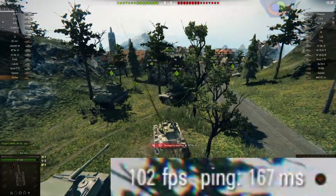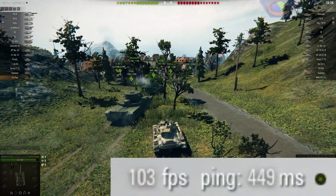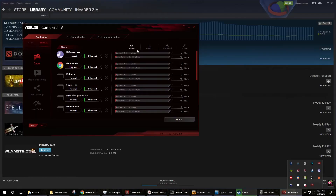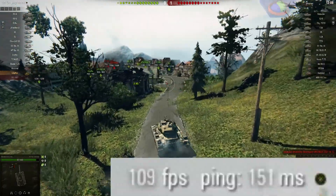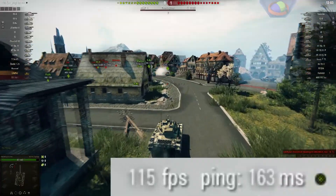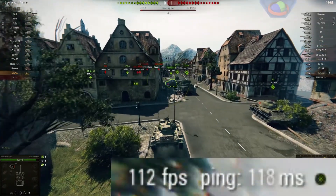Now the ping is going up to 260, 300, 400 milliseconds. I may have gotten some settings wrong. GameFirst should let me select which programs are prioritized — let's look for the World of Tanks executable. The ping is still bad, going from 150 to 400.